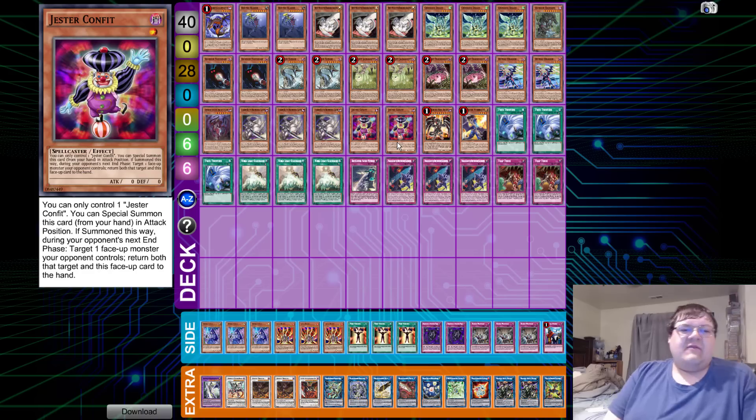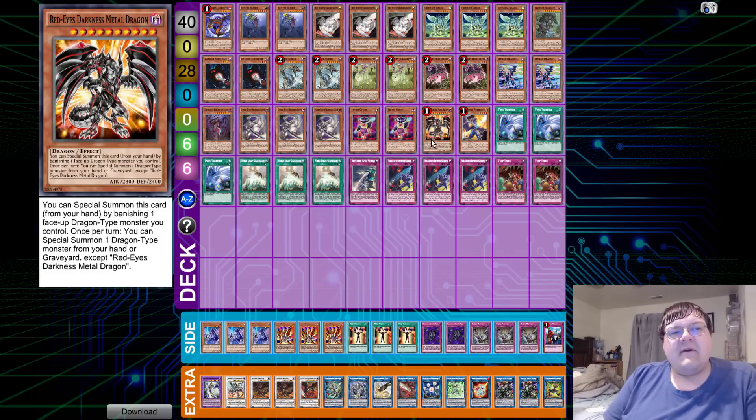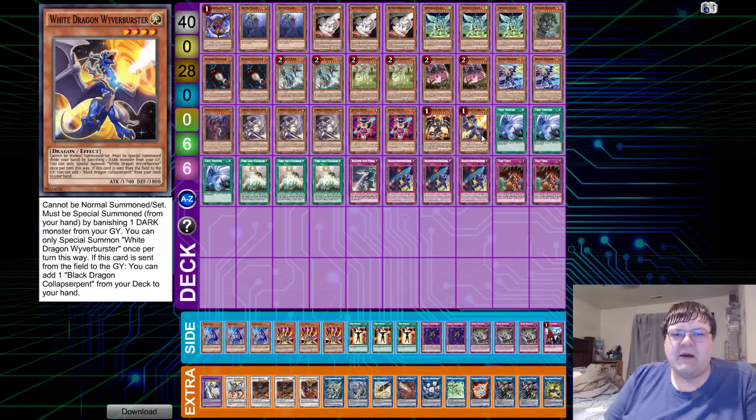Then we have two copies of Jester Confit — just a special summon that acts as another extender for the deck. One copy of Red-Eyes Darkness Metal Dragon, and one copy of Wyvern Buster.